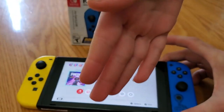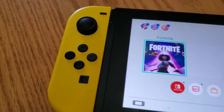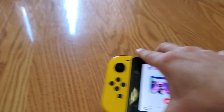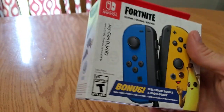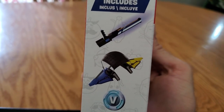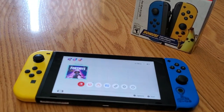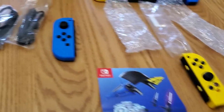This comes with custom Joy-Cons as well. There's nothing special on the back of the yellow one — I thought there was. Then you get the Battle Bus on that one. This is just the unboxing review, and then I'll do a full review of the pack and the Wildcat skin itself.